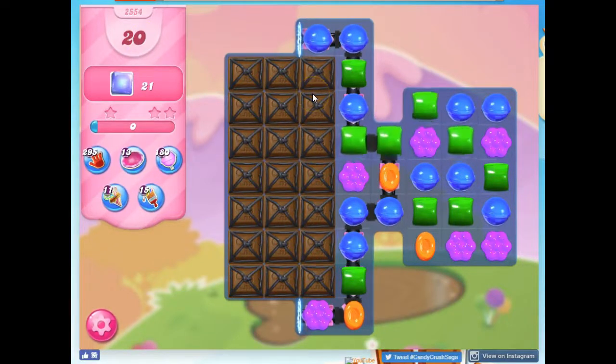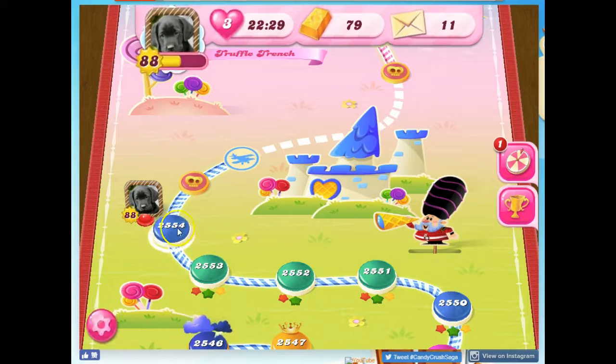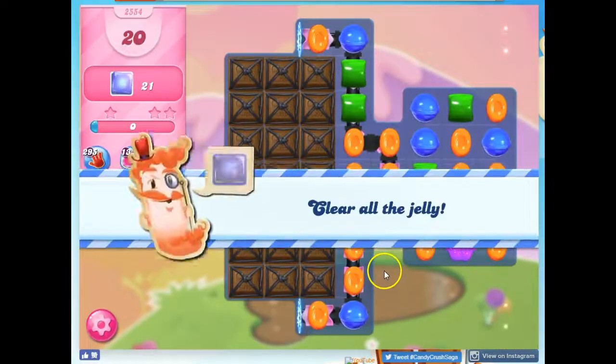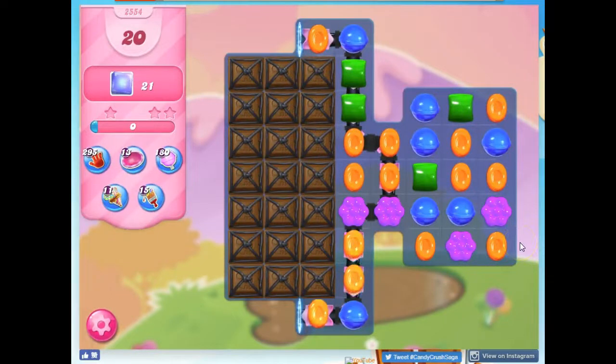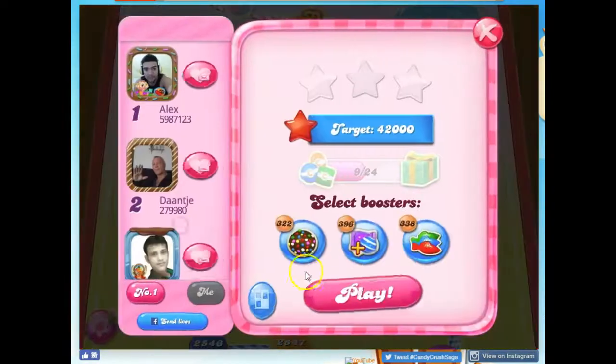I'm getting close, but not quite, so I can tell that I've got a fairly decent strategy. One of the things I can try to do is set up a better board. I could make a stripe here, but it's not aimed anywhere that I need it to be. The good news is I can exit without losing any lives, which is good because I don't have many lives left. And if I were to bring in boosters, I wouldn't even commit any boosters. So I'm going to pause the recording and meet you back here when I find a board that I think is going to help me out the best.